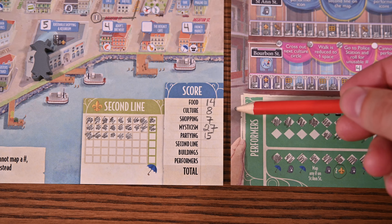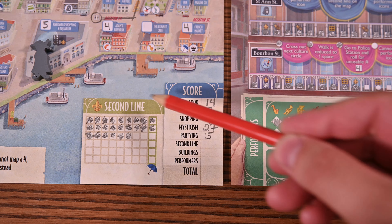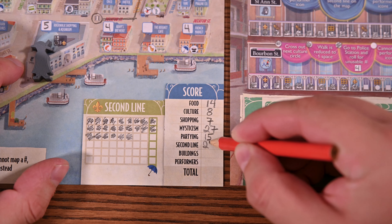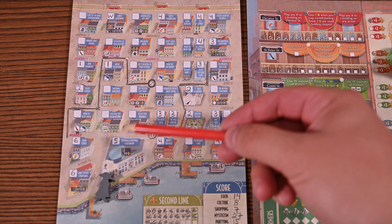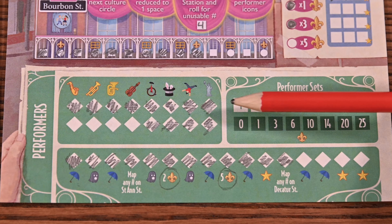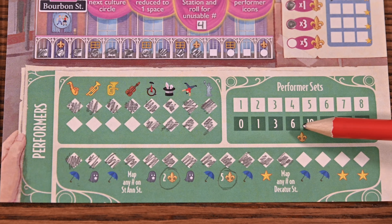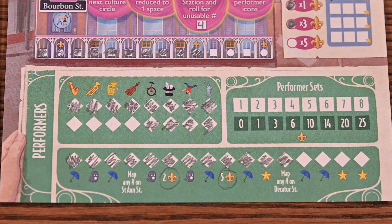You'll continue doing the same for the culture, shopping, mysticism, and partying tracks, noting that the shopping track also has bonus points — you'll score one point per star on the umbrella track. You're now ready to score the second line: your score is equal to the total number of boxes marked on the second line track. Next, you'll score points from courtyards, the riverwalk shopping and aquarium, and gift shops. Last but certainly not least, you'll score performers using the printed chart based on how many boxes you marked in each row, and include any bonus points earned from the performer track.